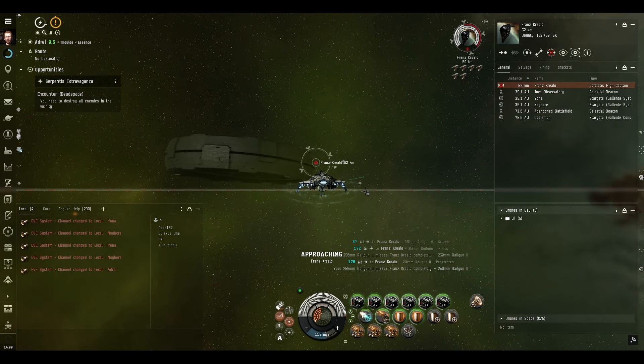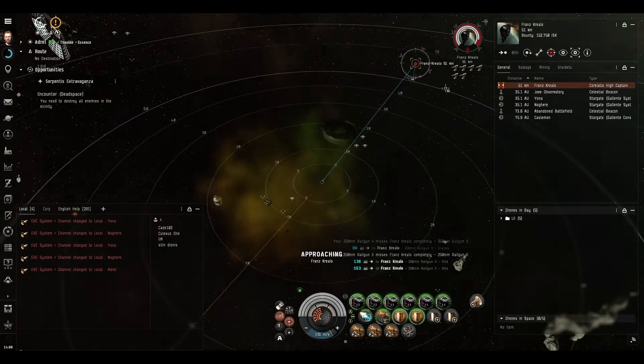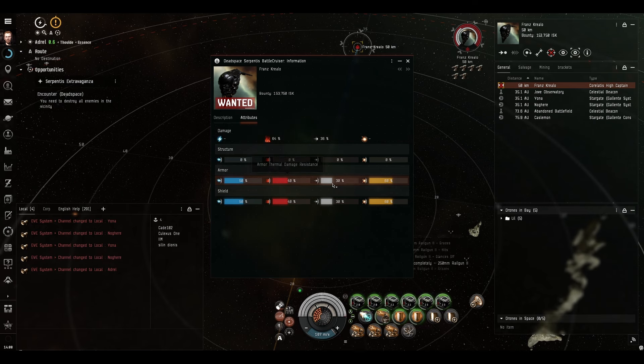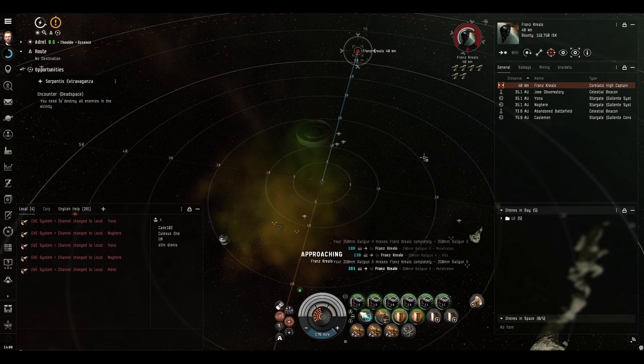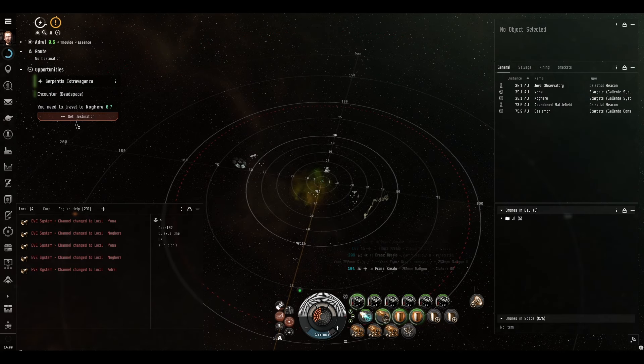He's only a battlecruiser. He's got a name but he's not elite - he's just a perfectly regular battlecruiser. He's only worth 153,750 ISK in bounty so he's not that great. I don't think he's going to drop anything good either. And that's it - mission complete.